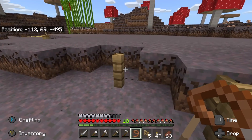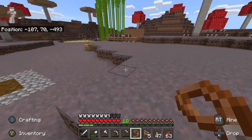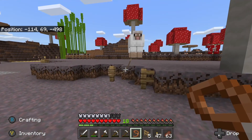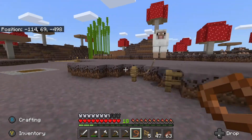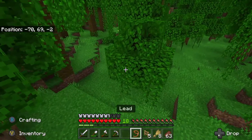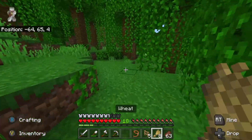We got him back over here and secured, but he's definitely going to need a buddy. And also there's no grass here, so once I shear him the only way he's going to get his wool back is if there's grass for him to eat. We'll see if we can't find him a buddy in this jungle somewhere.